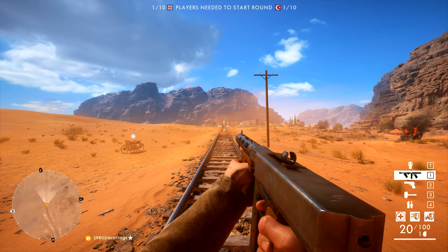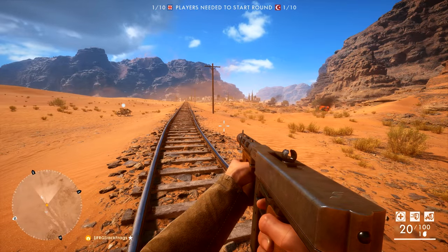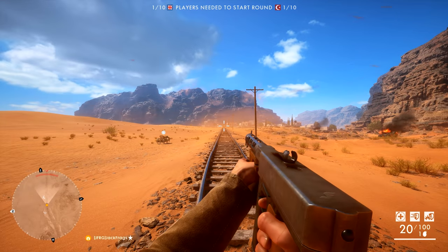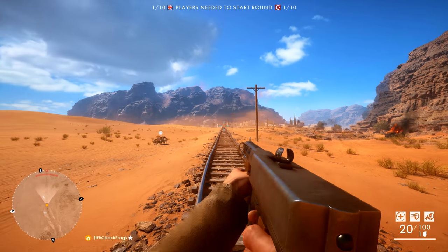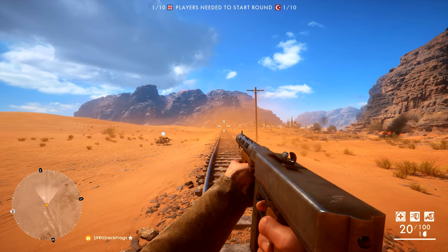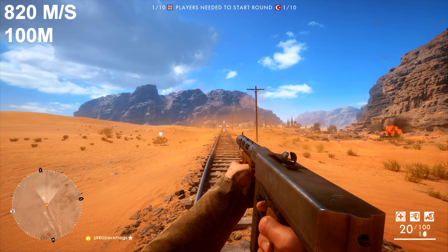I've spawned in as assault, and assaults don't have medkits. So let's try this anyway. How far away are you? That's exactly 100 metres. Attempt number one. I'm going to stand still and see if I can dodge the bullet, and I'm not going to tell you when I'm going to fire.